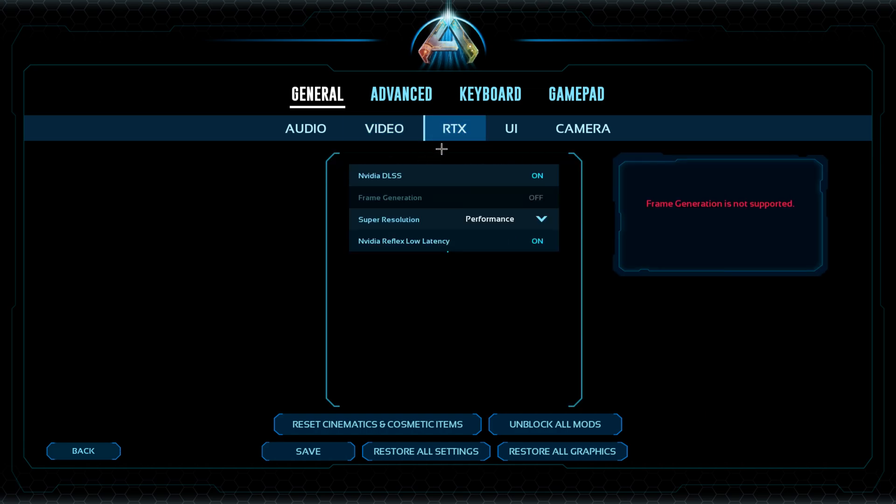My RTX settings: I have DLSS on, super resolution on performance mode. I don't know why, but performance is way better than ultra performance — it looks nice and you get more FPS.